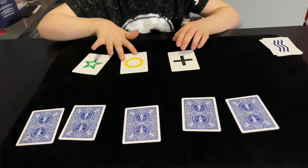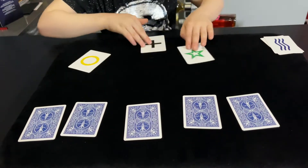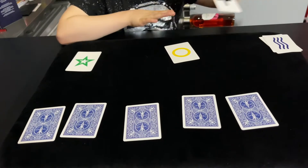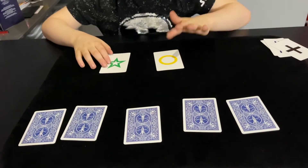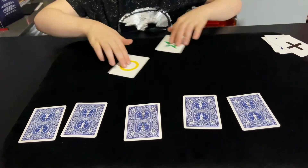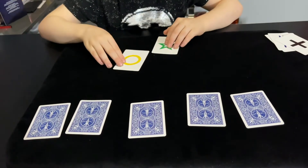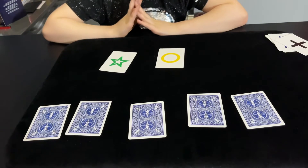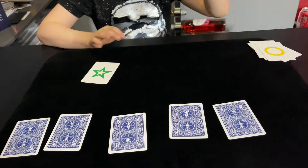Now it'll just be a normal middle one. One, two, three, four, five. Cross is eliminated — whichever one is on the left. One, two, three, four, five. Okay, so the circle is eliminated.